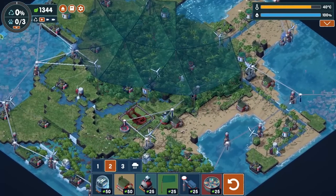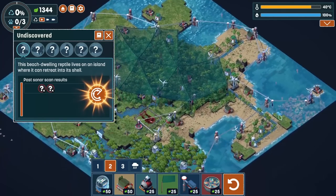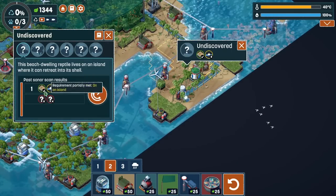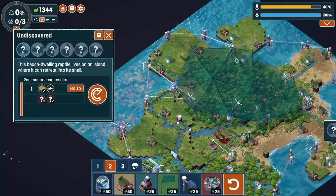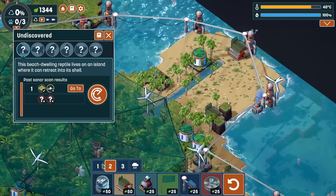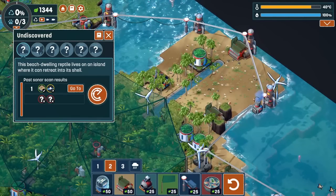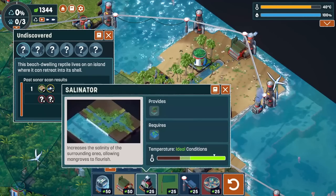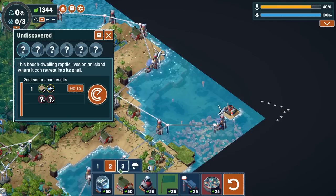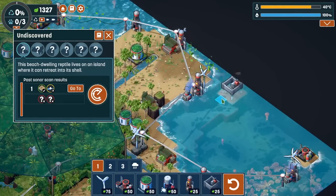The beach dwelling reptile lives on an island where it can retreat to its shell. I don't have islands. Maybe the whole thing is an island. In range of at least 10 beach tiles - what I think I need to do to get this is... I don't have this one to dig through in this mission. That's interesting. Maybe I can make a sandbank - do we think that's gonna work? Let's try it. If that counts as beach... Don't think it does. Does it count as beach? Then get the salinator here - let's build one of these.